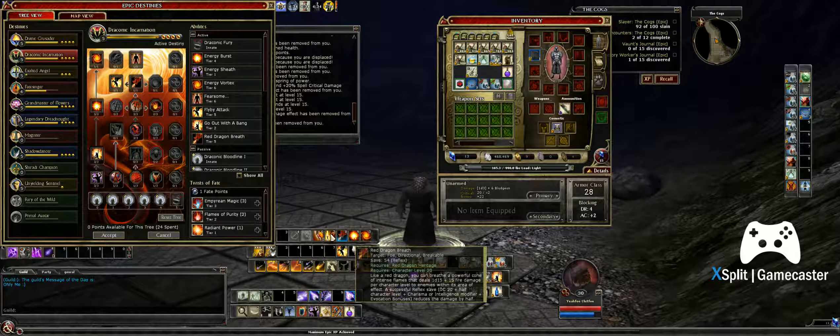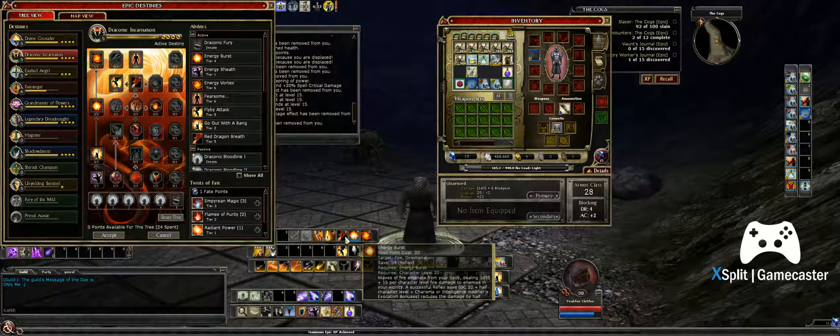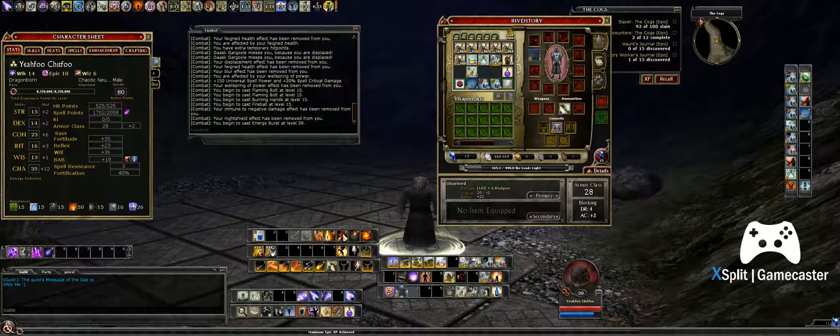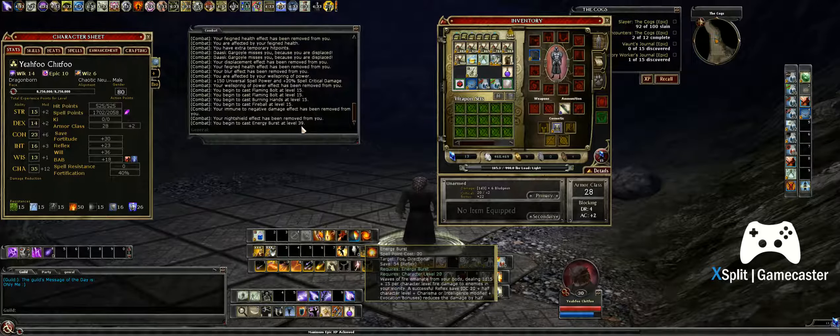Here's where it gets nuts. Hovering over Dragon Breath without any gear, the save is already at 54 on its Reflex. Energy Burst is also at 54. These aren't spells — they come from just being in your Epic Destiny. I cast Energy Burst and the combat log reads: 'You begin to cast Energy Burst at level 39.' Level 39 compared to level 15 on a regular spell — that's a big jump.